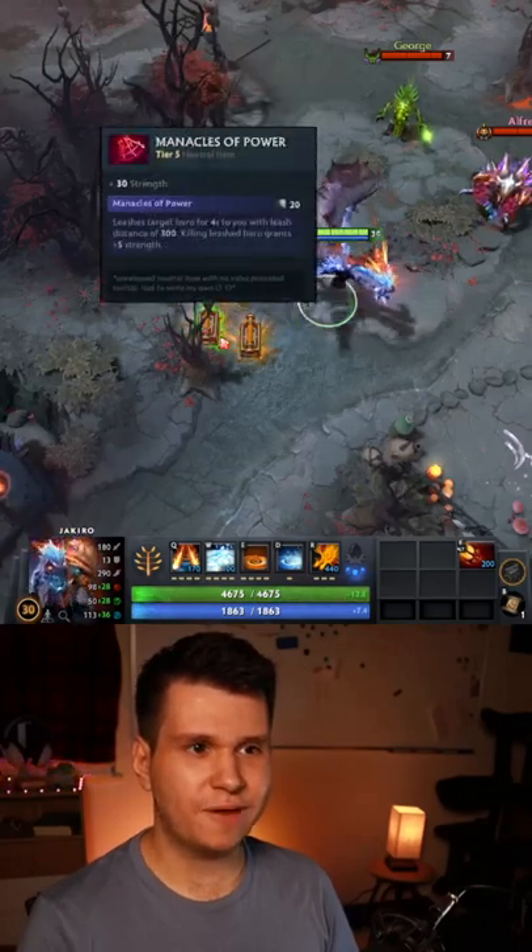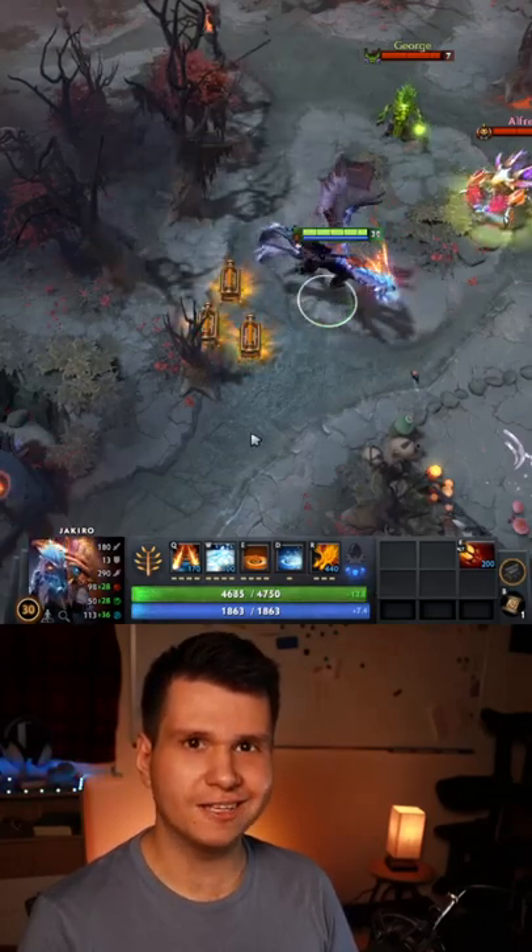7.32 added a bunch of unreleased new tier 5 neutral items, and they are very silly.